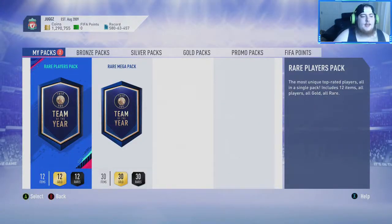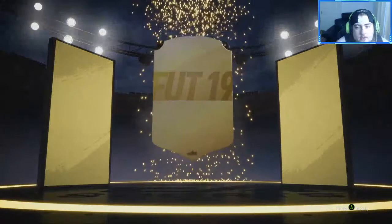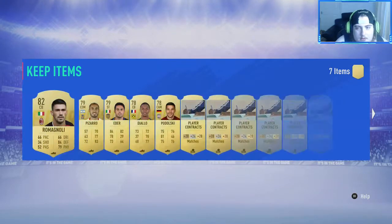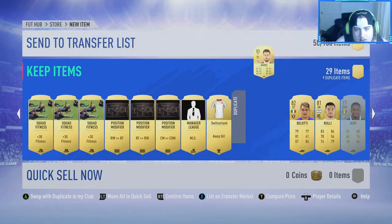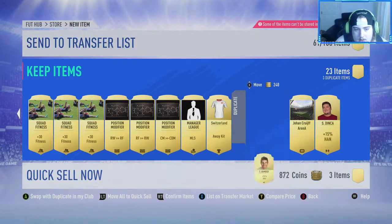Let's do the rare mega now. Can we get a walkout? We cannot. Can we get a board? We can — German goalkeeper. Oh, it's Baumann. Romagnoli as well — 10 dupes in this one.